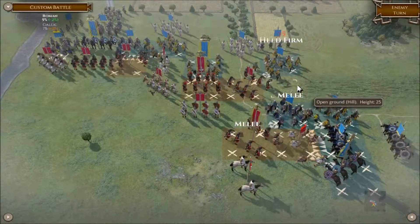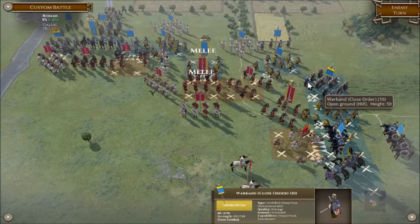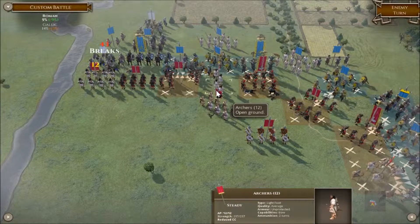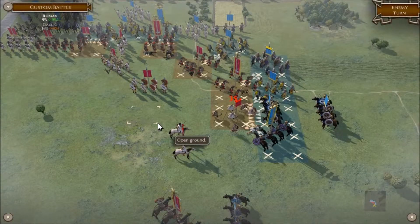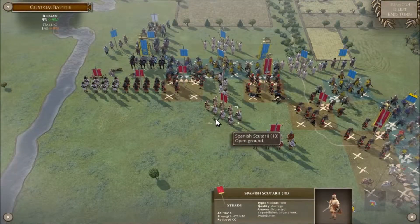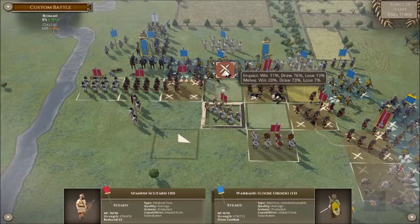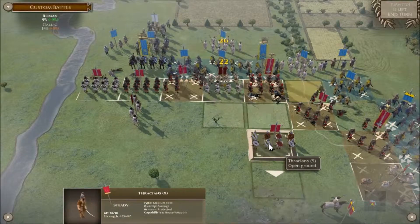Fighting uphill, just holding firm. Nicely done there — that's what you like. Brilliant. Some minor victories there. Let's get these archers out of the way. Charging them in to help the Roman legioners there. We need to plug this gap for when these guys charge through.